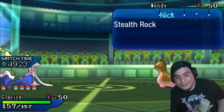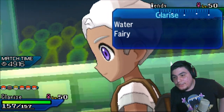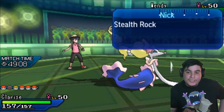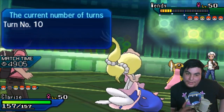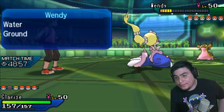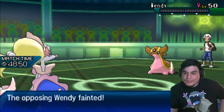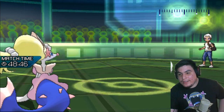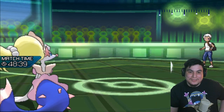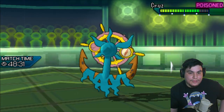Let's see — just a standard Dhelmise with max HP. Moonblast is a 2HKO. And if this thing is physically defensive, and the fact that he's thinking about it as much as he is really leads me to think it's not Assault Vested. If it is Assault Vested, then Moonblast might not even be a 3HKO. But if it's just defensive, it does bring this thing in.